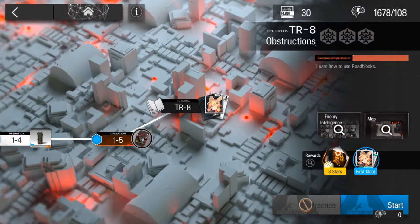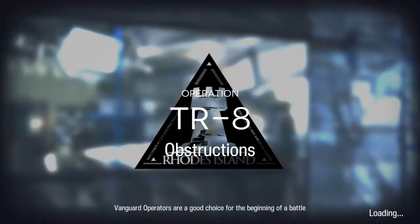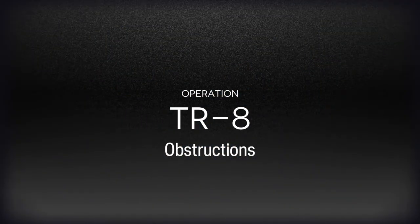Cross. Learn how to use roadblocks. So this would be our first time learning how to use roadblocks for some reason. Only two operators. Yeah, vanguards are good. That's why you should usually have two of them at least in the beginning.